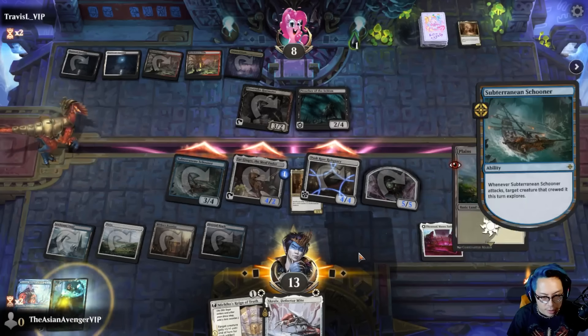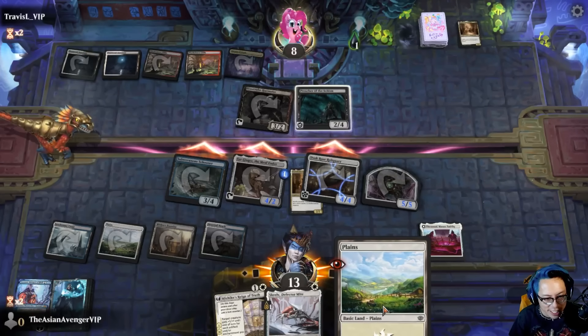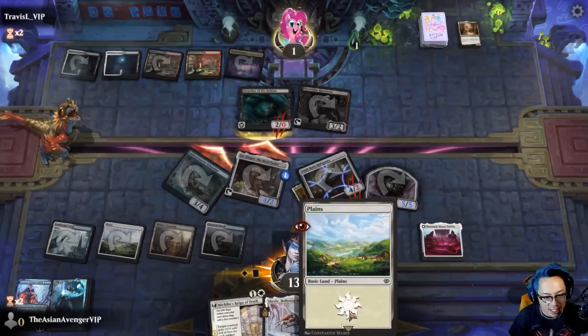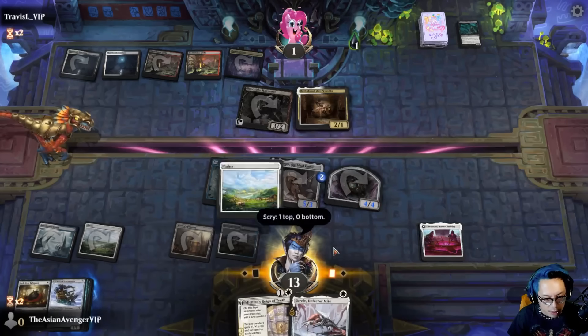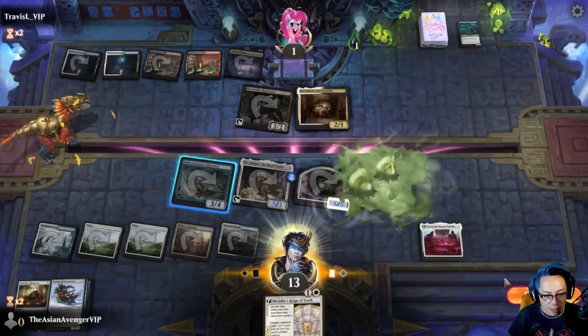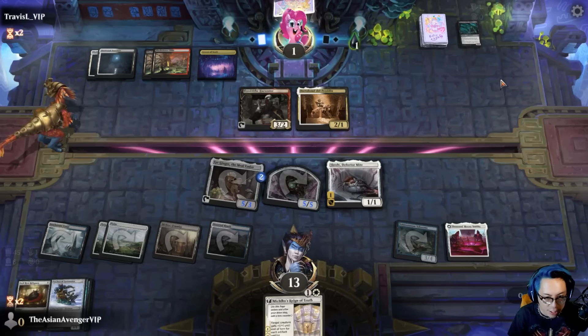Now I go in. Yes! I needed that land a million years ago — they die if they don't block. They get a Bart back — that's fine, not the end of the world. Now I get to play Screlv. I'm at a healthy 13, so I don't think they can kill me out of nowhere, and I wanted that 2/4 out of here.